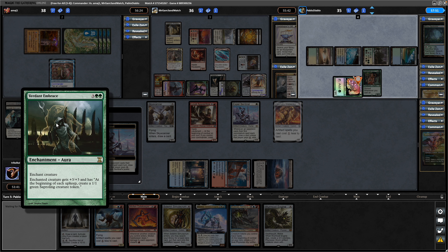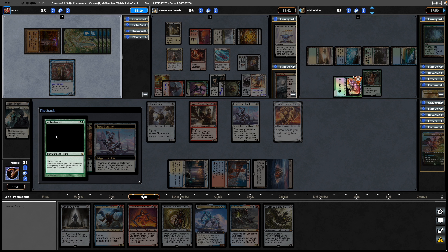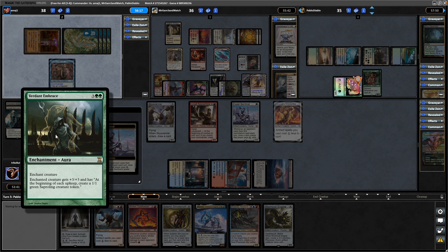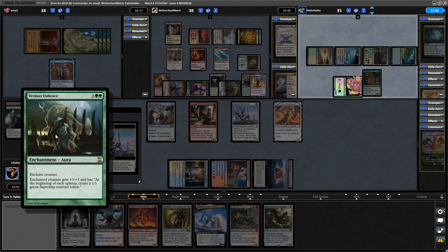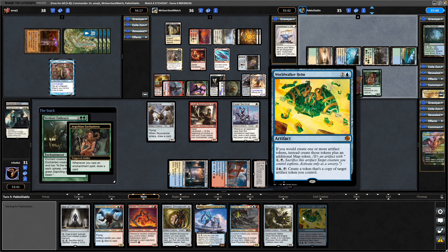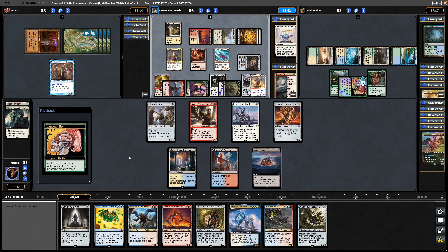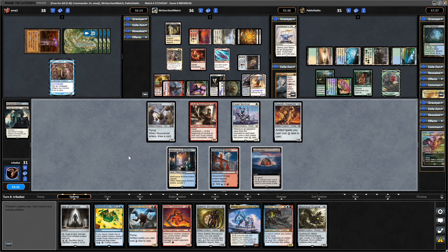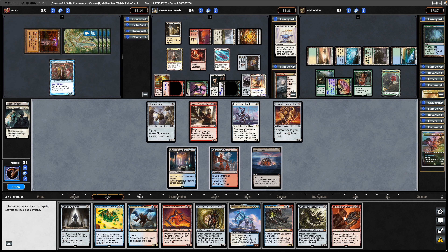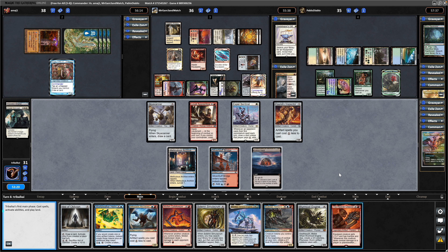Could go for double strike onto someone next turn. We have to be wary of re-equipping stuff at instant speed — probably worth blocking on this regardless. Just have to hope there's no trample or protection from colours, any kind of evasion really. A Verdant Embrace being played into Esper Sentinel to draw a card thankfully — we'll draw a card with the Algothian Enchantress as well. That goes onto the Mana Dork, so at the beginning of each upkeep you make a chump blocker. And once again, not seeing a land.